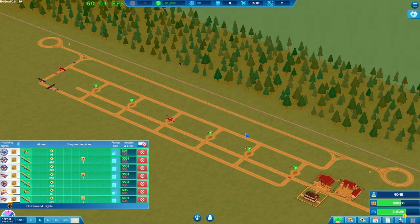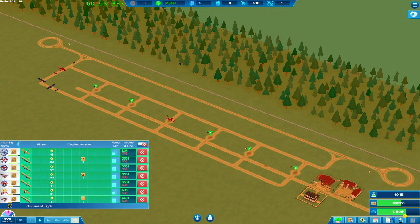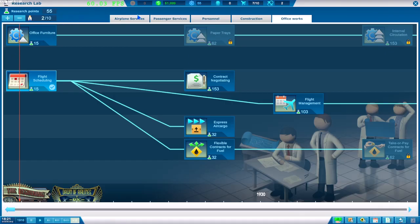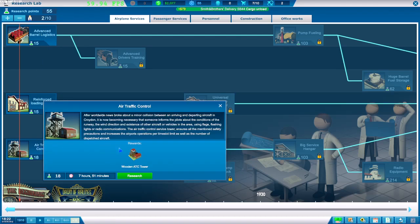Flight scheduling has been completed. We can now start scheduling flights — this is cool. We're going to look at this in the second episode. But we need to go back to our research now and I think we'll take air traffic control next.